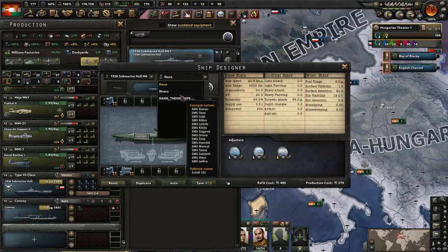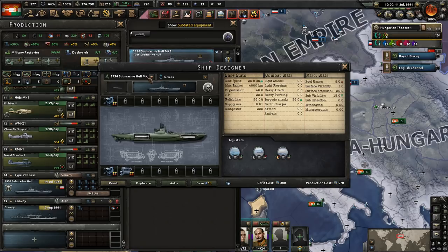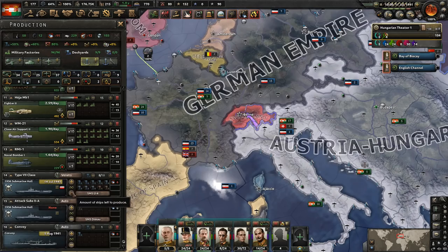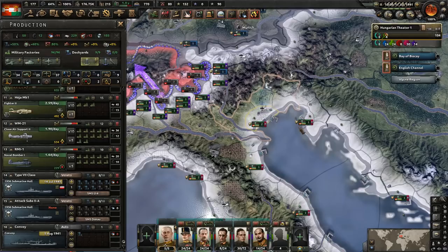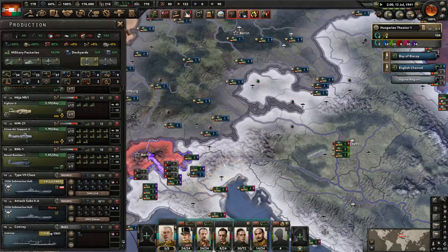We got the new engines — let's get the torpedo tubes. Looks like we just have enough — 13 experience exactly. We'll go ahead and design these — they'll be named after rivers. We'll just call them the attack subs. These are the type twos. Let's save that, and now we can build better submarines — they should be much better with a much higher torpedo attack. We'll build those, let this one here finish up since we're almost done, and then all those dockyards will go into here.